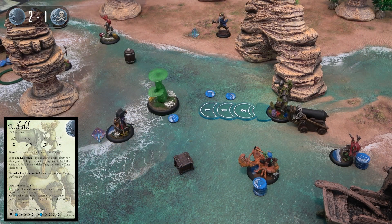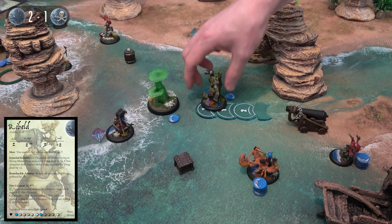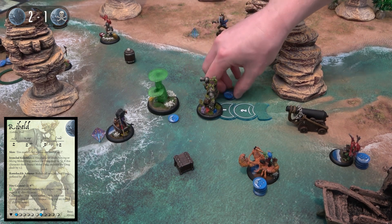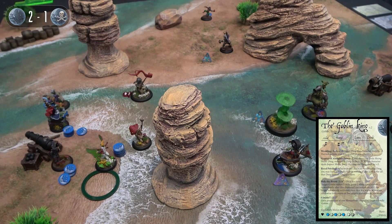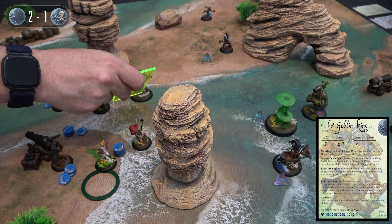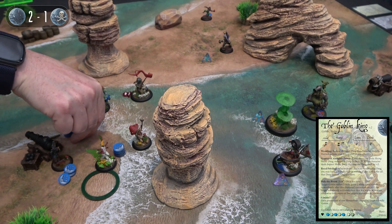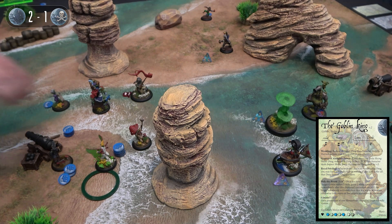Next activation: the big cannon-wielding Ribald. He can't take the big cannon behind him, but he has one mounted on his head. He takes his jog - he is slow so only jogs two inches - then steps twice to position next to a growth to take shots next turn. Time for the king's big activation. He jogs to within two inches of the tax collector and two inches of Doug. He spends one to say 'Gimme!' and takes the moonstone off the tax collector, then spends one more to take the moonstone off Doug as well.